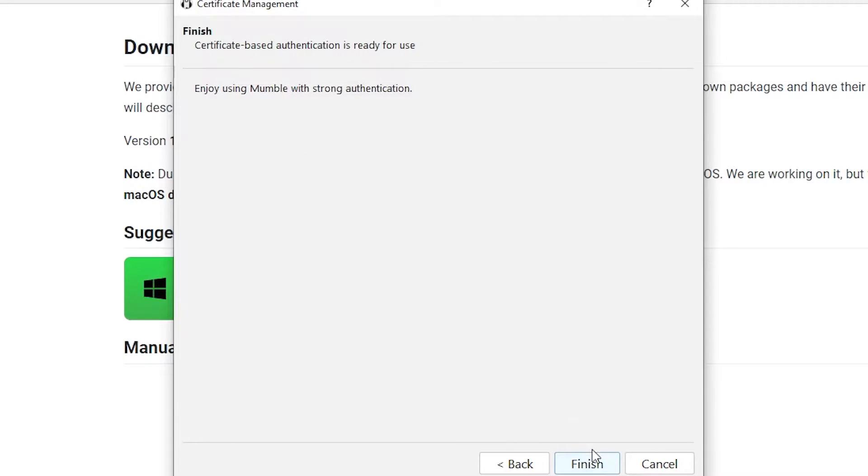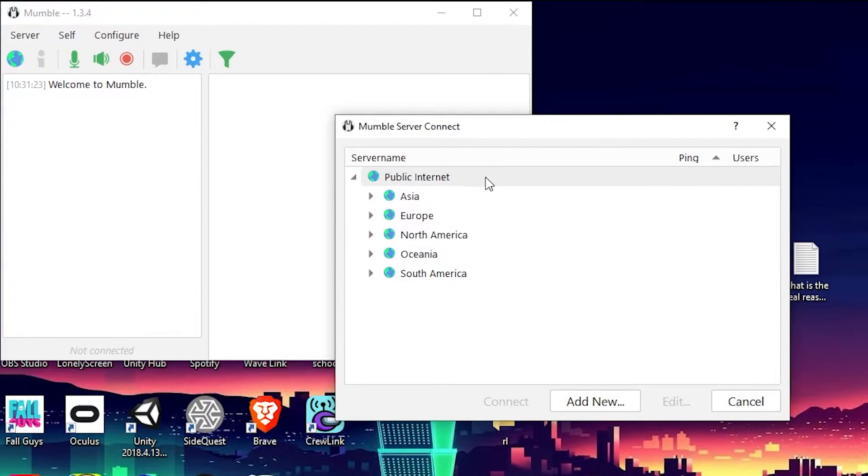Just hit Next and Finish again. Now you should see these two windows.